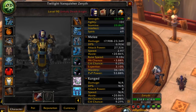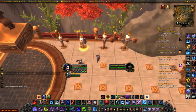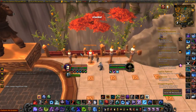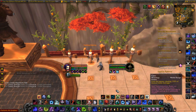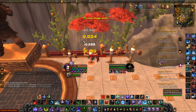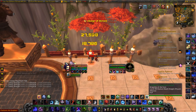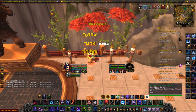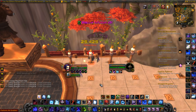Now for the unholy death knight rotation. I start by applying diseases with Plague Strike, then Scourge Strike once for runic power generation, Festering Strike twice for death runes, then runic dump with Death Coil. I pop my burst to get all those death runes, use Empower Rune Weapon and Gargoyle if I want to burst, then Necrotic Strike a few times. If I need to reapply diseases I'll Plague Strike again, then runic dump with Death Coil and get those death runes back.